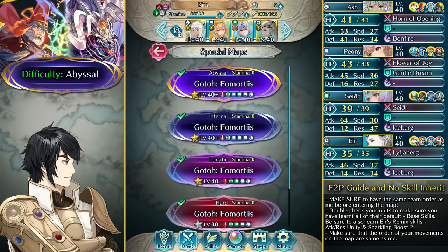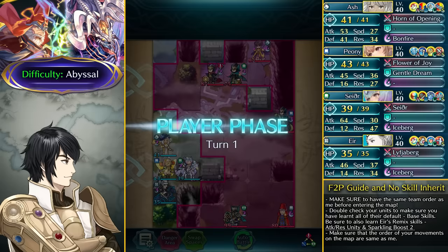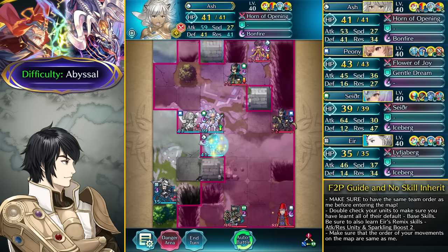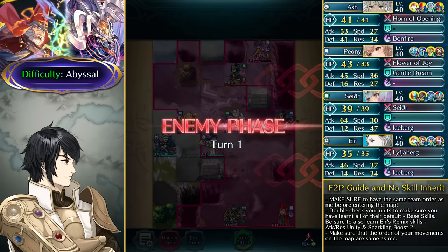On the Abyssal difficulty with our Sacred Seals we're definitely going to hit a lot harder. The route we take is going to change a bit but not exactly on turn 1. We go ahead and attack the Sword Fighter, then dance up Sather, have Ash positioned to provide the Opening Retainer attack buff, and attack Formortis for as much damage as we can. Because of Future Focus we actually end the action of both mages since we have the same spacing between Sather and those two mages.